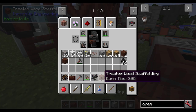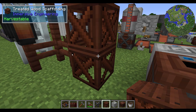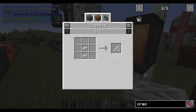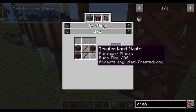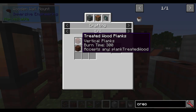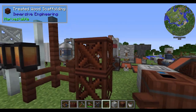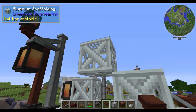Beyond that, we've got things like scaffolding, which is pretty useful stuff. The recipe is just a bunch of treated wood with some sticks. You also have aluminum scaffolding, which is aluminum ingots with some aluminum rods — rods are made from two ingots together, getting you four rods. Really simple recipes. Then you've got your fences, which are just some treated planks and sticks. You also have wooden and aluminum wall mounts. The advantage of scaffolding is that just by walking forward, you automatically start climbing it.